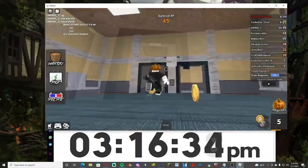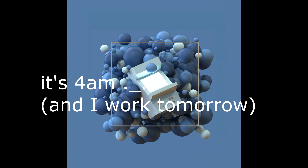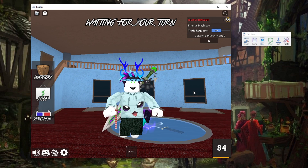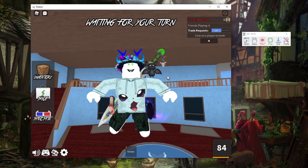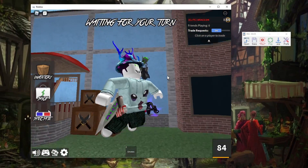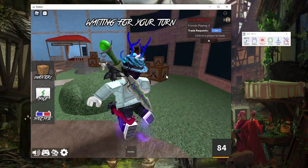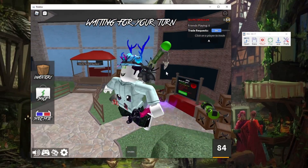Everything's been explained except how to actually set up TinyTask and run it in Murder Mystery 2 so you end up jumping everywhere. To avoid getting kicked for inactivity: click record, click on your screen, then just start jumping. This moves your avatar so you can't get kicked. While doing this you'll collect about 56% or more as many coins as you would manually.